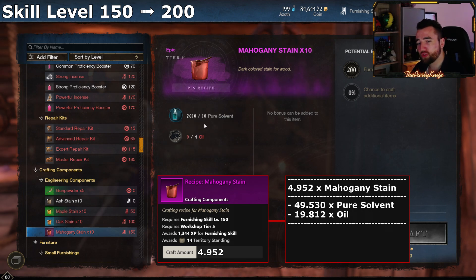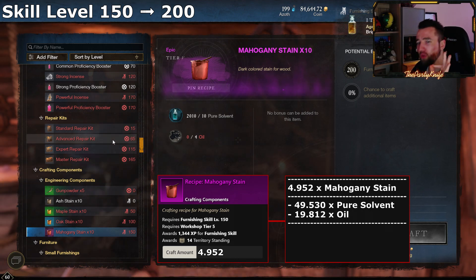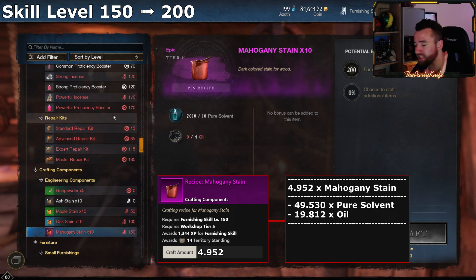Pure solvent is dirt cheap — use buy orders, always. I cannot stress this enough. I know the feeling: you want to craft now, you want to get it over with, so you just buy instantly. No. You need to buy 49,500 of this — for the love of god, put in a buy order for 10,000 pure solvent at a time. It is so much cheaper and more effective.